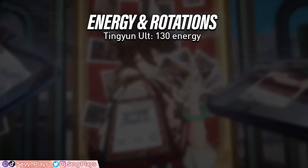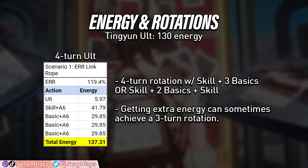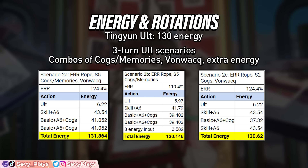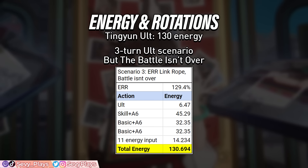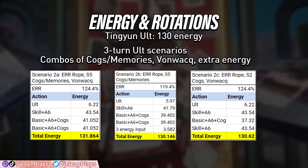Let's check out her energy generation and rotation times. Assuming she has a maxed 5-star ERR rope and unlocked Ascension 6, Tingyun generally takes 4 turns to fully recharge her ult, with rare cases of 3 turns if she gets extra energy sources or gets hit for 20 energy. Adding a high superimposition Meshing Cogs or Memories of the Past light cone can enable a consistent 3-turn ult rotation. With S1 But the Battle Isn't Over which gives 10% ERR, getting hit for at least 11 energy can also achieve a 3-turn ult rotation. A shorter rotation means she can battery her ally and maintain the damage bonus buff more frequently, making the ERR rope and Ascension 6 very important.